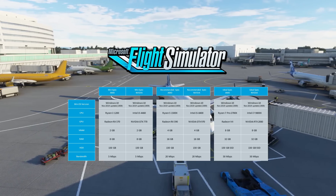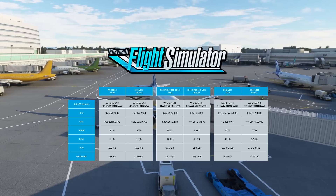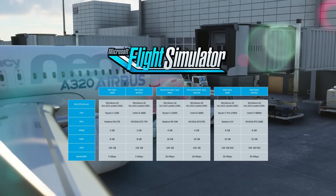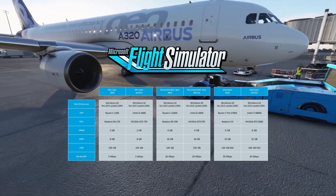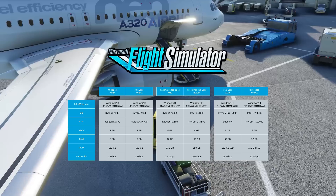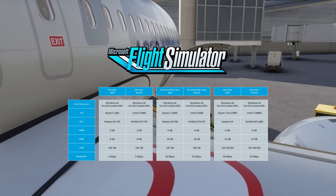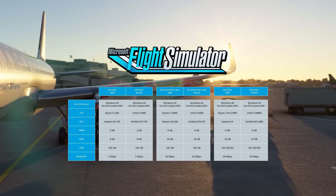Now let's go over the recommended specs. You'll want at least a Ryzen 5 1500X or an Intel i5 8400 processor. For video cards, at least a Radeon RX 590 or a Nvidia GTX 970 with 4 gigabytes of VRAM. In your computer you should have at least 16 gigabytes of RAM, a hard drive with at least 150 gigabytes of free space, and an internet connection with at least 20 megabits per second.